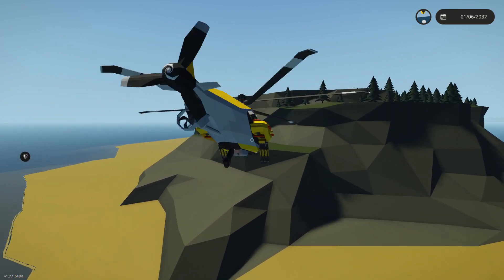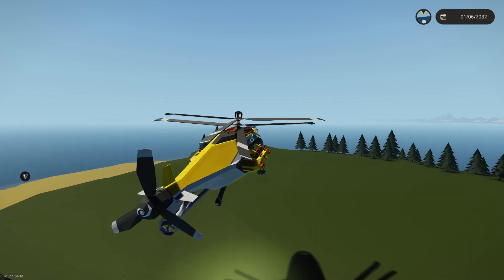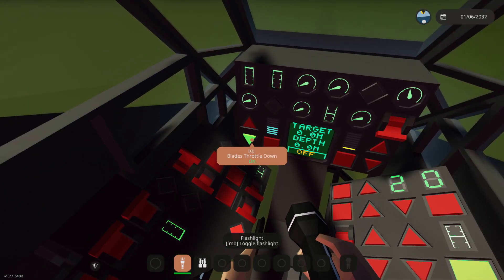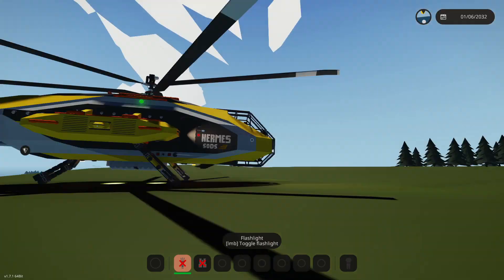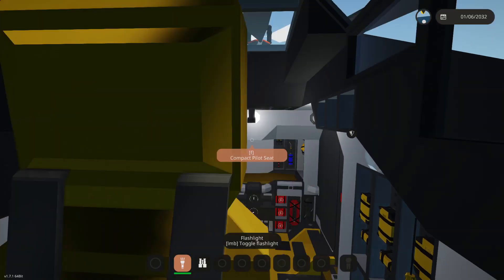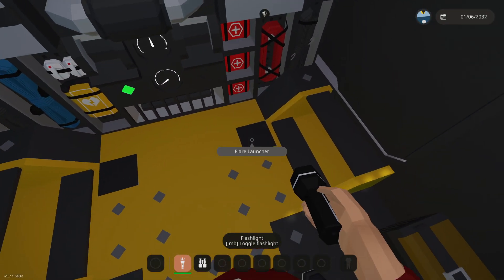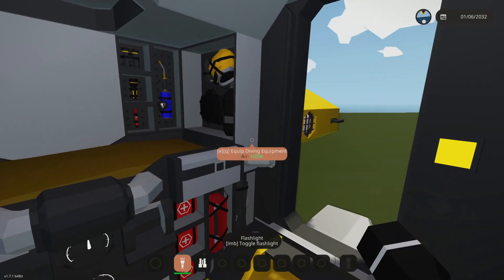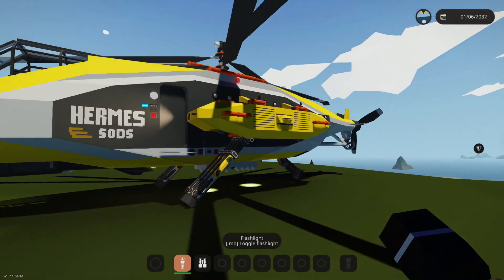We'll land on top of this flat area and then we should be able to open up the back doors — whatever that means. Emergency beacon, surface reset, crane, back doors — there it is. Where are they? I don't know what it means. I have a feeling that's not doing anything but it must be, it's there for a reason. Block doors — oh, I thought it said back doors. I'm a little bit dyslexic sometimes — actually all the time, it doesn't really go away.